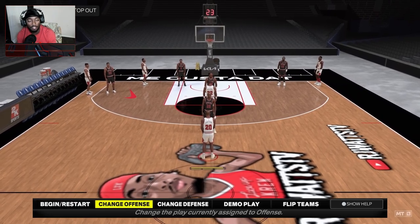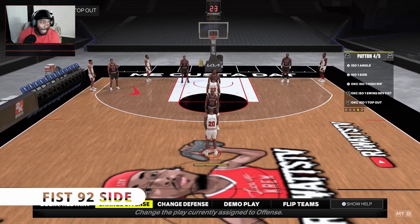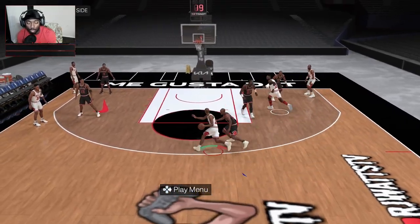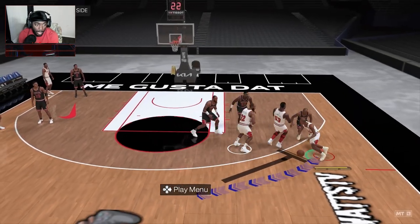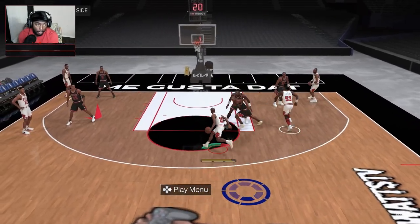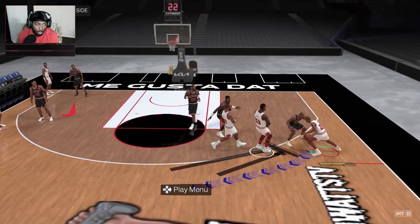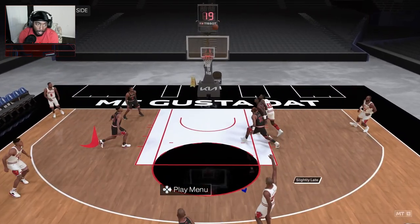Last but not least is my favorite — I used to run this back in 2K20. It's called Fist 92 Side. You're on the wing, you get a double screen, and you've got two looks: get to the basket and draw the foul, or get a three. You can also curl and, if they hit the screen heavy, kick it out for another option. Step back if you need to create space — they're not gonna step up, that's a three.